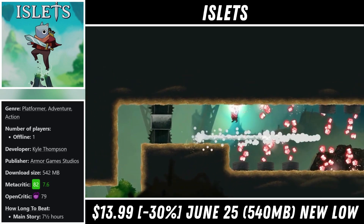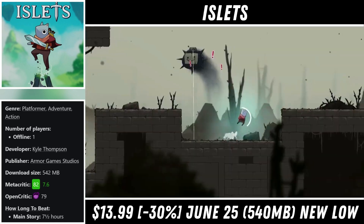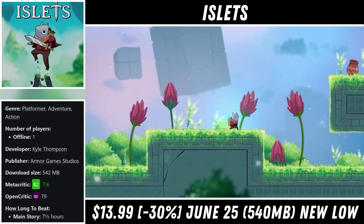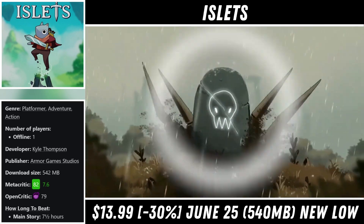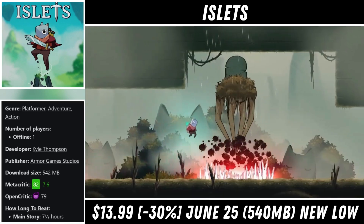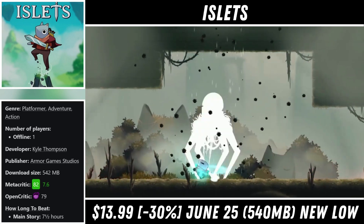The combat and platforming are fun and never too tough — neither were the bosses for that matter — and it would probably be a good starter metroidvania for those looking to jump into the genre. Right now you can pick it up for just $13.99, marked down 30%, and the deal ends on the 25th.